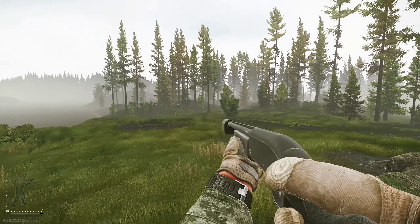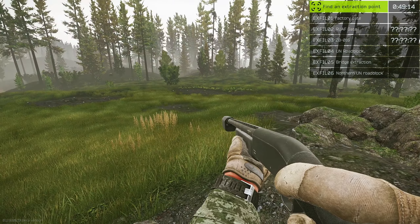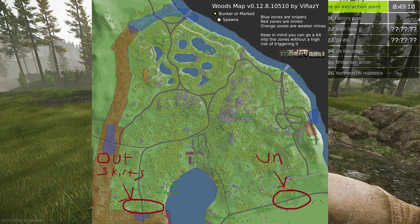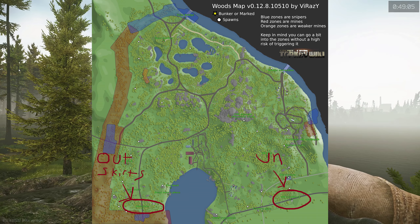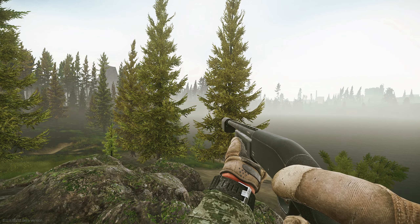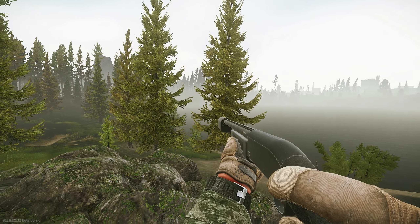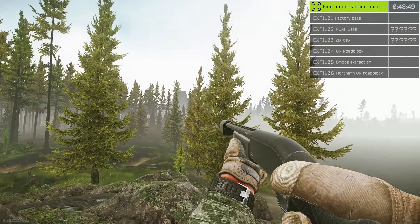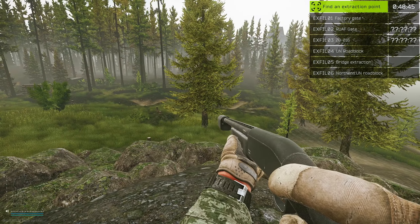Every time you get into any map, double-tap to see your extracts. On Woods you're always going to have one of two extracts: Outskirts for sure, or the UN Roadblock for sure. They're on two ends of the old pre-expansion portion of Woods. No matter where you spawn on this entire map you're guaranteed one of those two. In this case I spawned by Outskirts, so we're going to extract at the UN Roadblock, but I'll show you how to get to Jaeger's camp along the way.